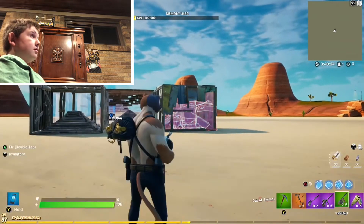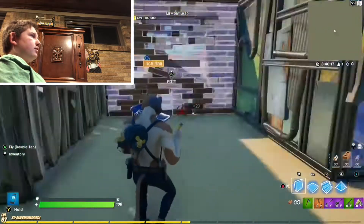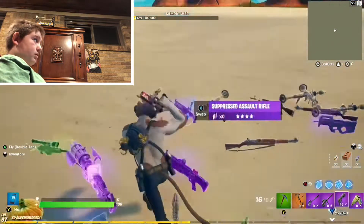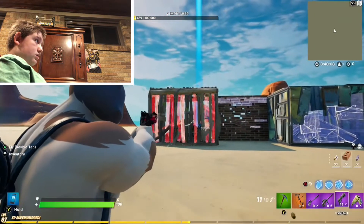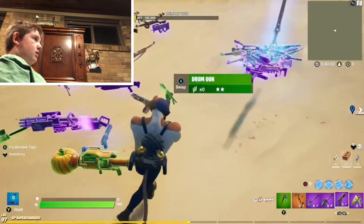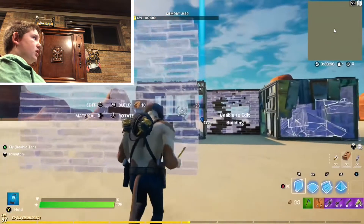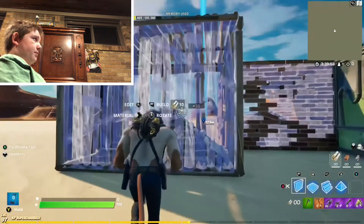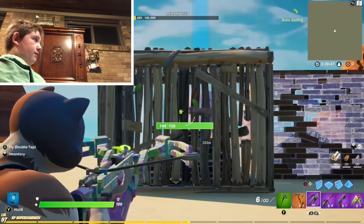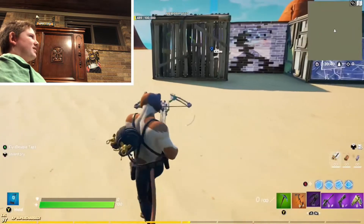Close — not close enough. I didn't break through the back of it. Pistol — didn't do much. Crossbow: we only get seven shots because it technically has unlimited shots, so we only get seven. One, two, three, four, five, six, seven — done. Probably the worst gun so far.